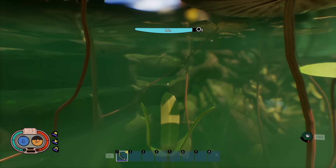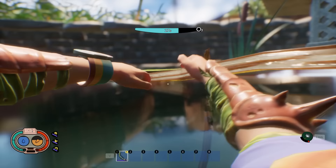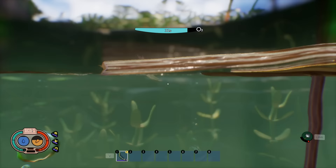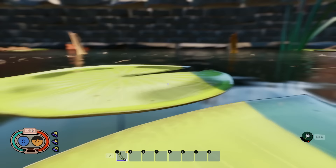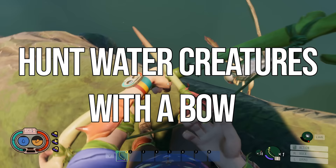When your oxygen hits zero underwater, you will drown — and unlike some other survival games, there's no grace period. You will instantly die. Watch the oxygen meter at the top of the screen and make sure it doesn't hit zero. To prevent it, resurface or, in the koi pond, find air bubbles coming out of various spots. Killing certain creatures underwater will also replenish your oxygen.